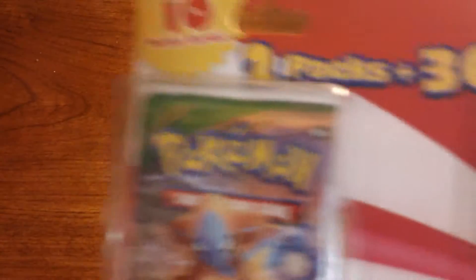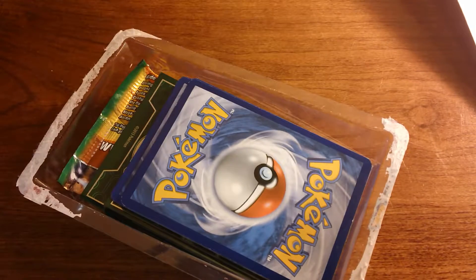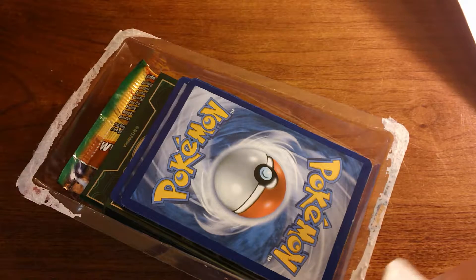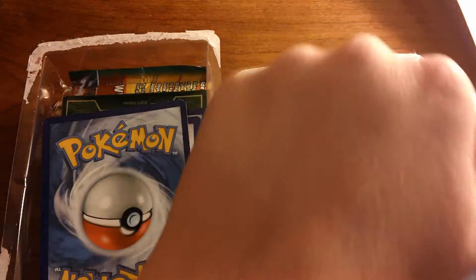We got Roaring Skies and XY Base Set. I'm just going to get both of these out as quickly as I can, because I seem to be struggling right now. And there we go. All right, puppy's leaving — bye. So we got the Roaring Skies out. And getting the Base Set out; it's easier when it's closer to me. There we go. So there's the XY Base Set one — we'll go through that one first. Putting the cards aside. Mega Rayquaza sleeves — that's sweet.